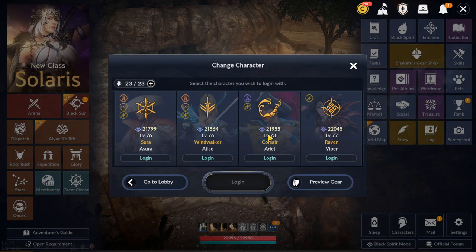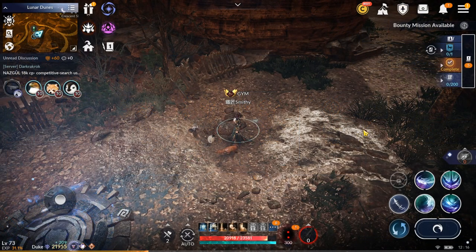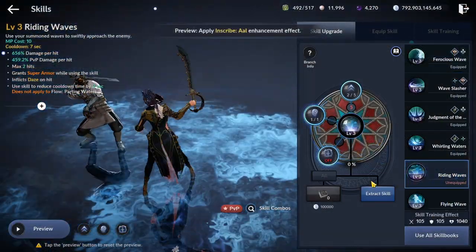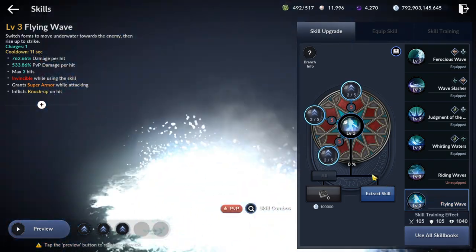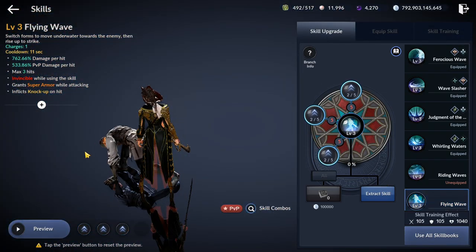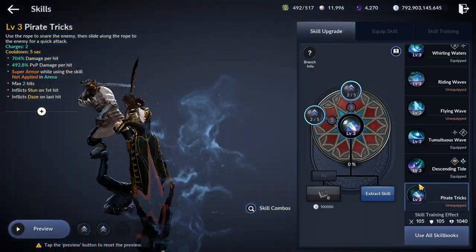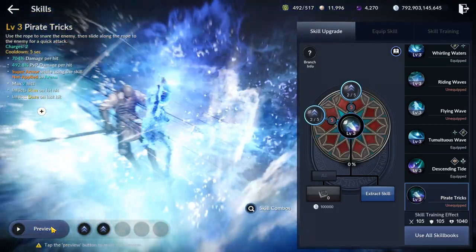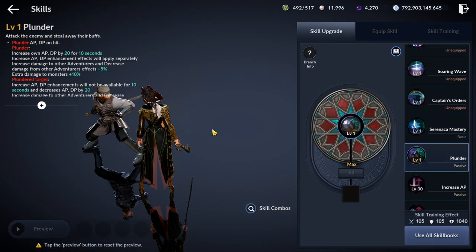Another class considered very strong was also nerfed. Corsair received mostly utility nerfs, making her slightly less mobile and more vulnerable. The skill Riding Wave's flow receives a nerf, this time decreasing the movement speed. Another mobility skill, Flying Wave, also receives a nerf, increasing cooldown from 10 to 11 seconds and decreasing the movement speed. The skill Pirate Tricks' first hit attack speed was decreased and second hit was increased, and skill distance has been reduced. At last, her passive Plunder received an extra effect that buffs monster damage by 10%.